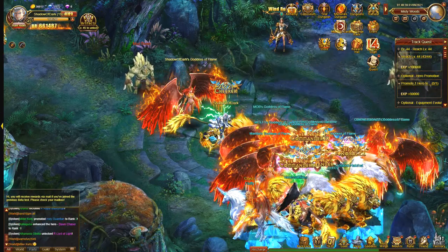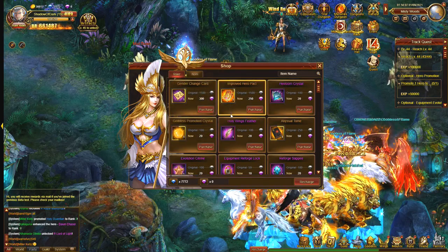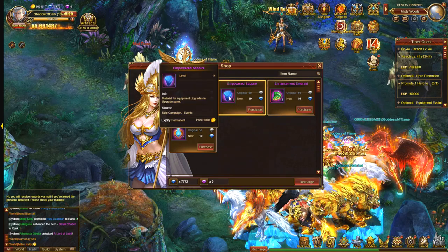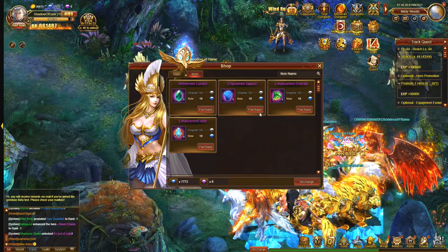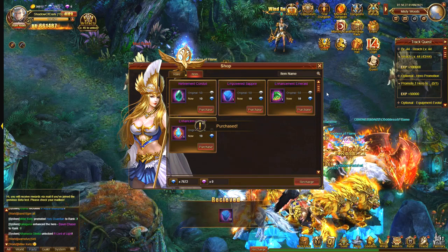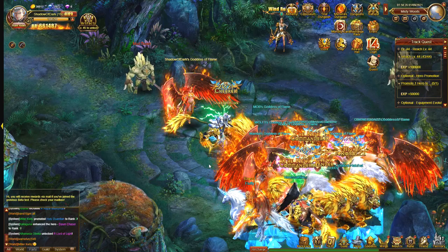If we have a look at the shop, you may have noticed most of the items in the game can only be bought with the pink diamonds, which is a slight problem if you don't intend to spend money. However, there are a few items you can use the blue diamonds for. Near the start of the game you probably want to get the empowered sapphires so you can upgrade your equipment — I'll go ahead and buy 10 now. These are not that easy to get, but they will allow you to upgrade and enchant your equipment early on.